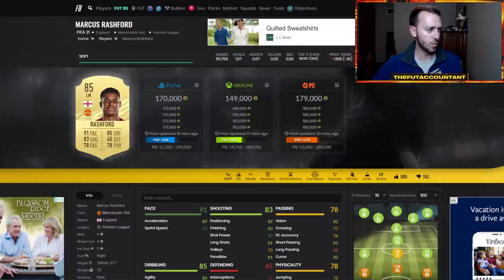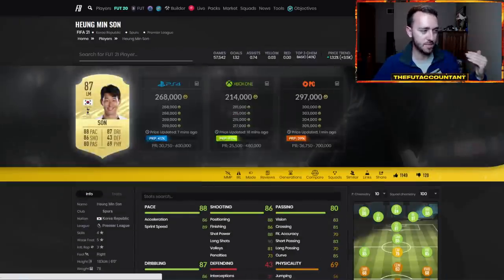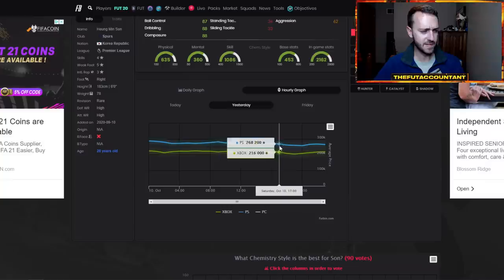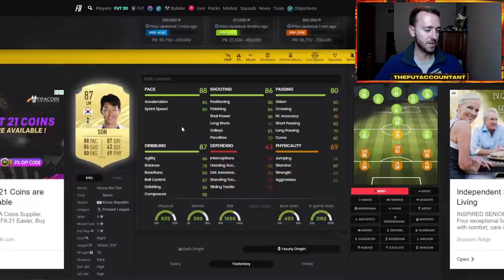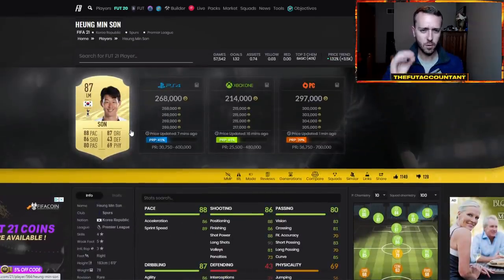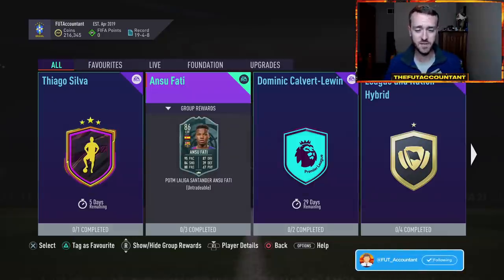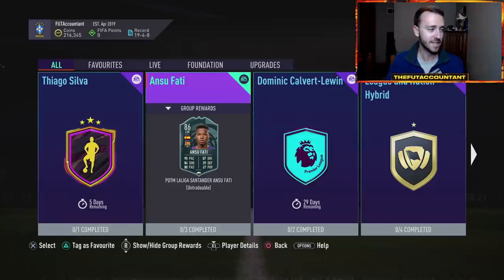Let's look at Heung-min Son as well. He was 276,000 coins, went down to 257, and is now back up to about 270 — so he dropped a little but not too much. When you're focusing on substitute cards — like Hazard or Rashford or an inform Alan Saint-Maximin for Ansu Fati — you're going to be looking in that same price range, around 120 to 200,000 coins. You wouldn't look too much lower or higher because you probably wouldn't see many sell-offs of people trying to replace those cards with Ansu Fati.